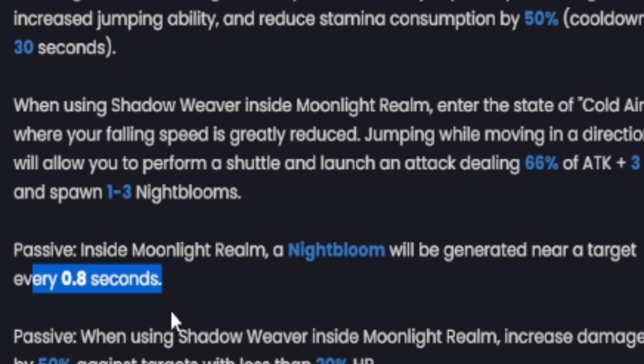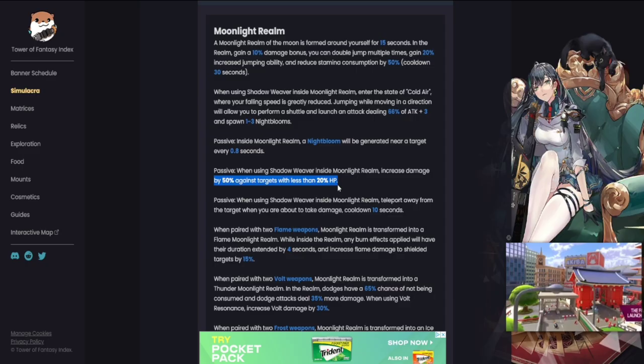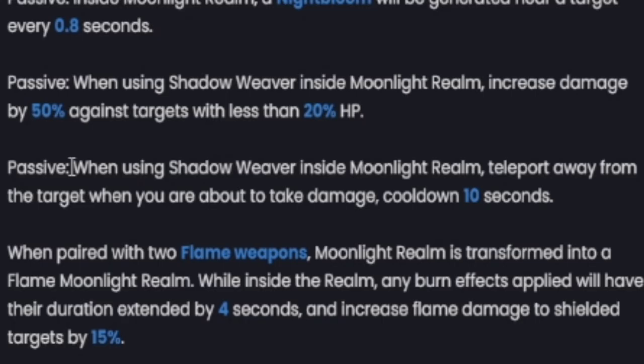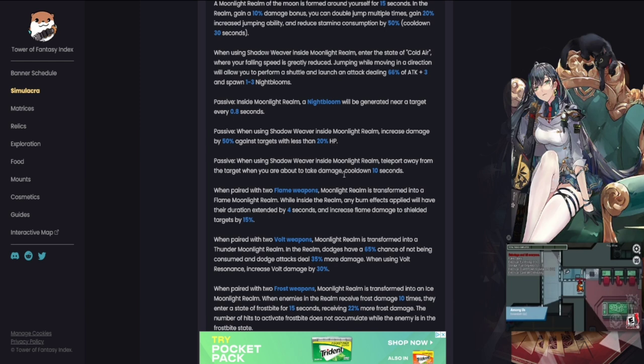There are three passives within the skill — unprecedented. First, when using Shadow Weaver inside moonlight realm, damage is increased by 50% against targets with less than 20% HP. Second, when using Shadow Weaver inside moonlight realm, you automatically teleport away from the target when about to take damage, with only a 10-second cooldown — almost like a fourth dodge every 10 seconds. It's really nice utility. Being inside moonlight realm is very important, much like being inside Frigg's frost domain.